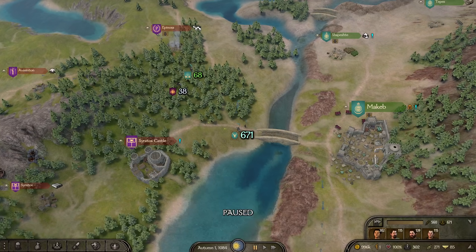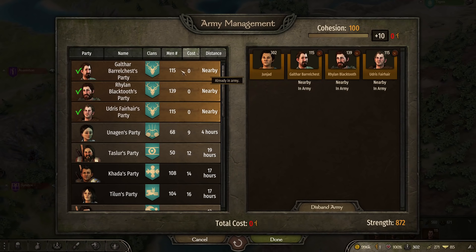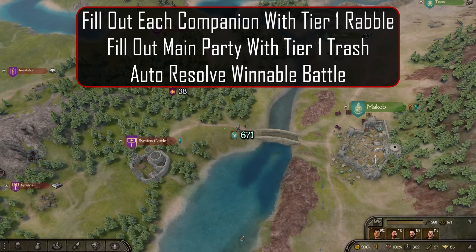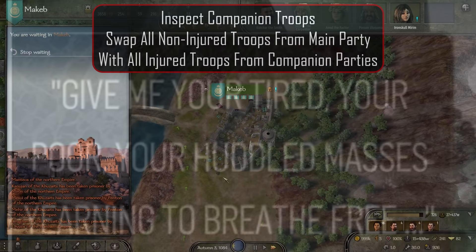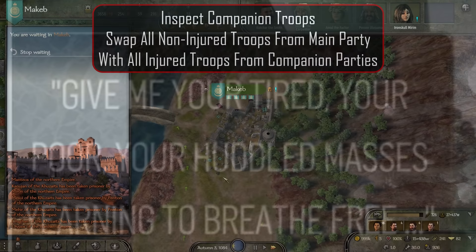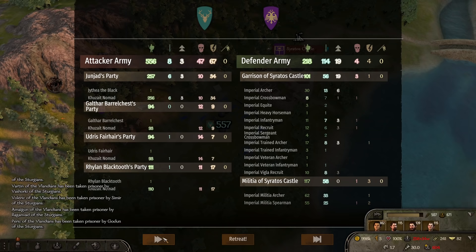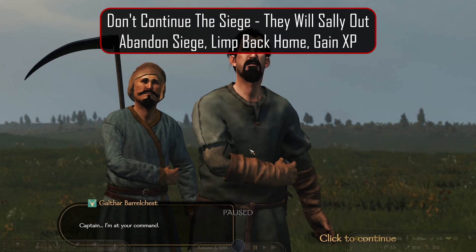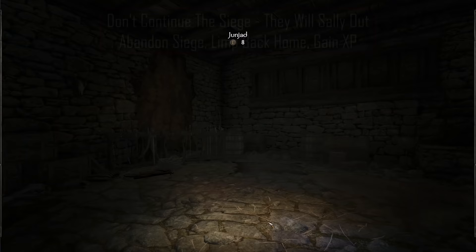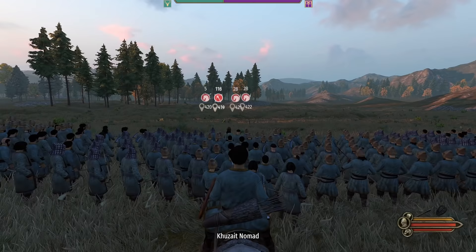The final method is called the Statue of Liberty strategy, named for the words written on the Statue of Liberty and how they are relevant to our situation. When we enter the late game and have access to two or three companion parties to invite into our army, we fill each companion with tier 1 rabble as well as our own party. Then we pick a fight that we can win, auto-resolve it to ensure mostly injured troops, and profit. Once the battle is over, go into your companion's troops and take all of their tired, sick, and injured troops, swapping them for any of yours that did not fall in battle. Another variation is to siege a local castle, auto-resolve the battle, and once lost, abandon the siege and limp back to your own town or castle to gain XP. With this method, it's not uncommon to gain 10,000 XP or more after each battle and be ready for the next one within 10 days or less.